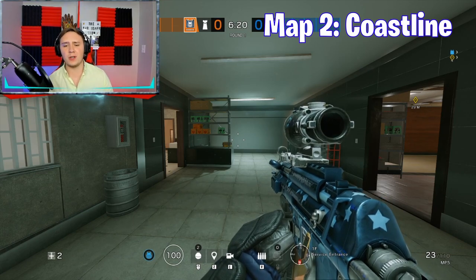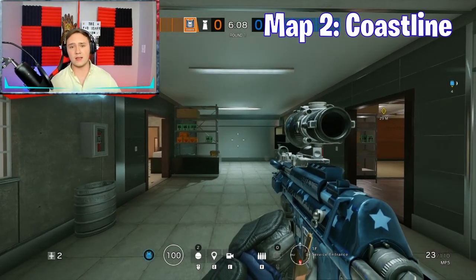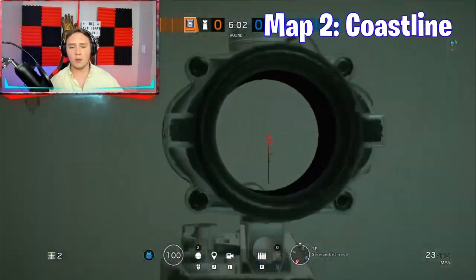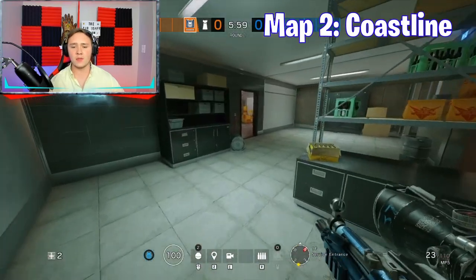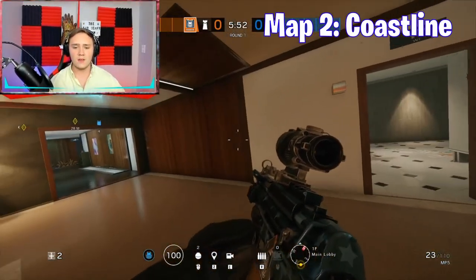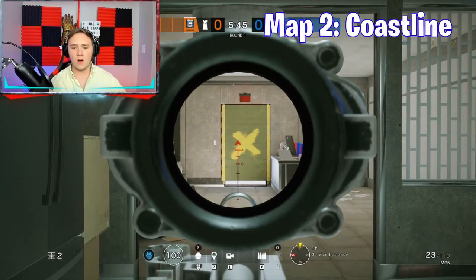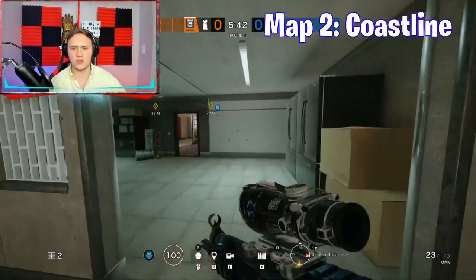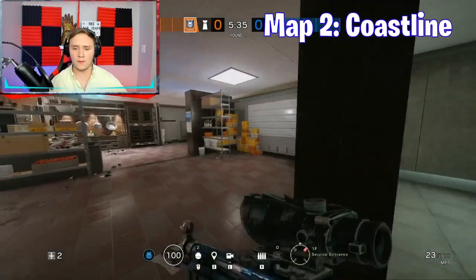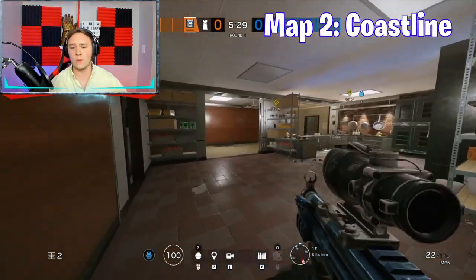For our second map example, I brought you guys over to Coastline. I'm going to make this one really fast because I'm already halfway through my 10-minute action phase. Right here in Service Entrance, I made a bullet hole looking into Main Lobby. That ping lands over there at the Main Lobby door — they can't see it at all. The bomb might be in the way for this one, but all the way here if someone's pushing Service Entrance, that hole will catch them. If you get away with one bullet, it'll be so discreet.